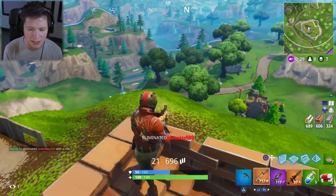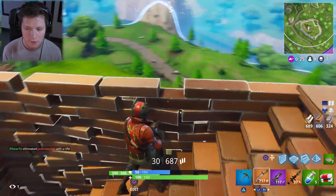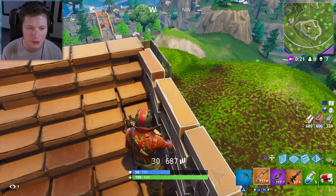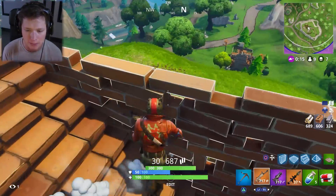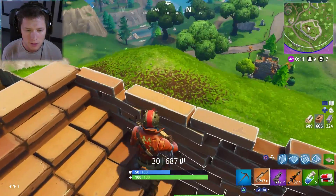Get off my hill, peasant. I'm the king of this hill. Eight people left. I don't know if that guy had any good loot. We really could use some of those pot shields — those 50 shields we were finding all over the place earlier and didn't pick up. Because we were keeping the minis, but that's okay.